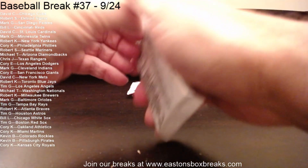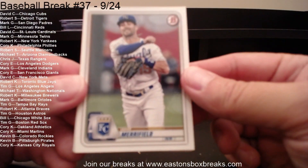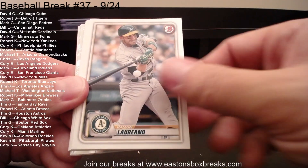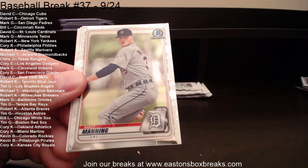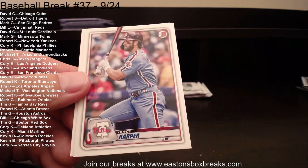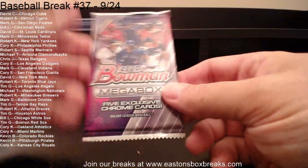Our final regular pack for Bowman Mega, and then we'll get to the Chrome. Whitmerry Field to the Royals, Yellich to Milwaukee, Laureano to the A's, Sanchez to the Marlins, Marquez to the Cubs, Campusano to the Mets, and our Chrome: Matt Manning to Detroit, Terrain, Bryce Harper, and Dozier. Now to the exclusive Chrome cards.